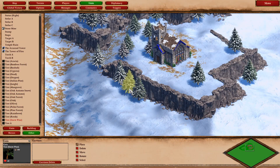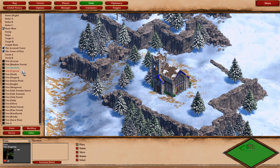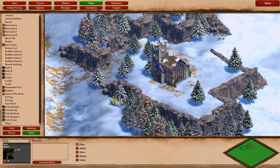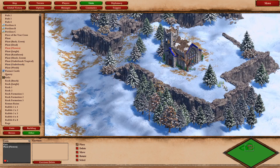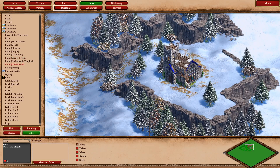The nice thing about Definitive Edition is that it brings so many new features to the scenario editor. The graphics have been overhauled and you can zoom right into the details. There's so many more eye candy pieces, there's new triggers, there's even terrain blending which is an awesome feature. And I said in my very first video about DE that I'm excited to see what people come up with with the scenario editor.